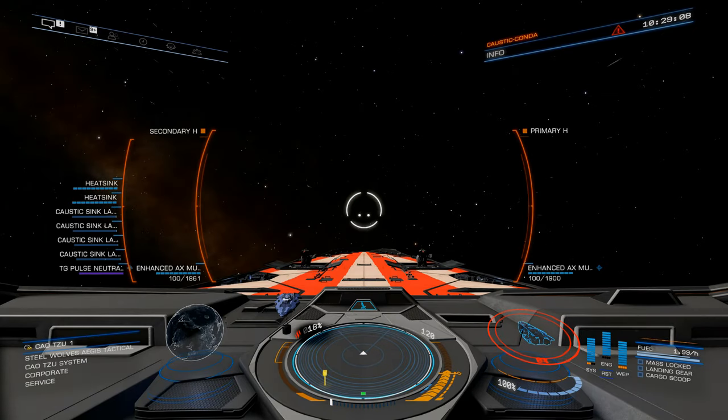Anyway, it's all about heat, so let's jump into the ship and do some experimentation. Here we go — for science. I've got two enhanced AX multi-cannons in place: the one on the left is the pre-engineered one from the community goal, and the other is the standard enhanced AX multi-cannon from Azimuth with no engineering. We're going to start with the standard enhanced AX multi-cannon. Firing now — no problem, we're sitting at 18% heat. Fantastic, eating up the rounds, and there it is reloading.